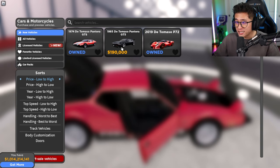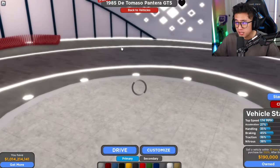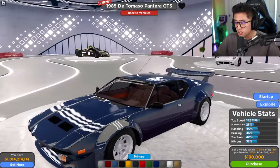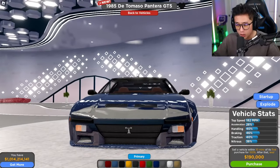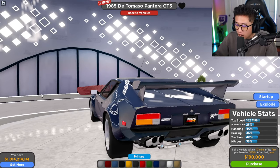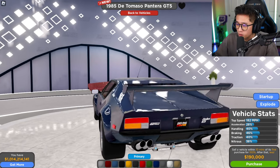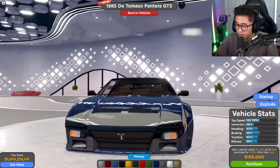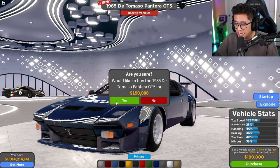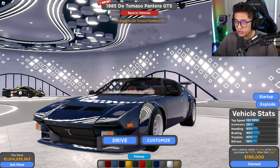We've also got the 1985 De Tomaso Pantera right over here — it's a much sportier model than the last one. It almost reminds me of the Lamborghini Diablo, or kind of like an old Mustang with a wide body and a cool wing. This is the 1985 De Tomaso and it has a top speed of 182 mph. Let's buy it for 190,000.